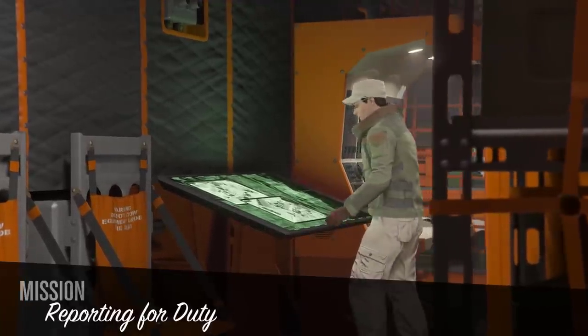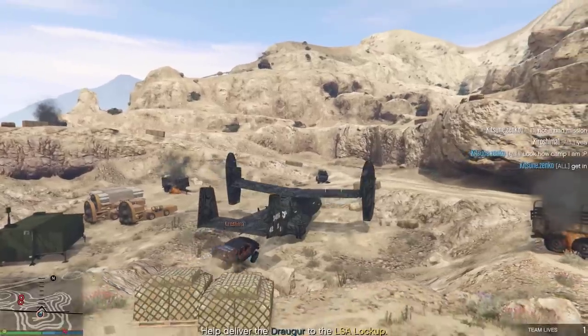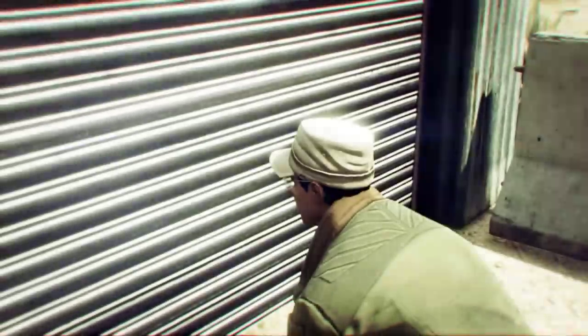The missions on the left are the actual story missions of the San Andreas Mercenaries DLC and have to be done in order on your first playthrough. First up: Reporting for Duty. Use the Avenger to blow some soldiers up, steal a car, put it inside the Avenger — which is actually a pretty neat thing — then take the Avenger to the lockup. That's pretty much the mission. It's rather simple, to be honest.